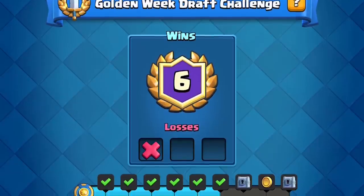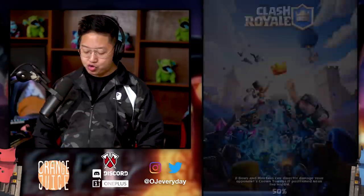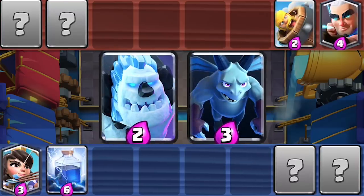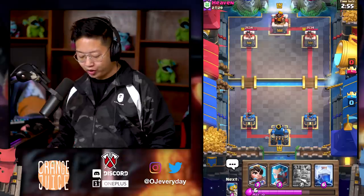Anyway, we've got the golden week draft challenge that we need to complete. I was trying to complete it, then Supercell goes into maintenance at 1:30 AM — I'm just trying to play your game, man. These are both good but I'm gonna go for the princess. I want to lightning his magic archer. The barbarian barrel does not kill my princess. Minions are always good — I'm gonna take the ice wizard because I want to give him the more expensive deck with electro wizard and magic archer.